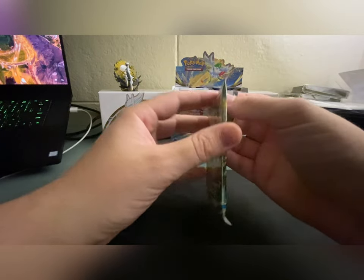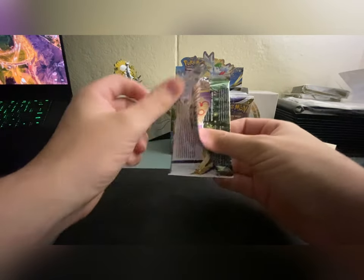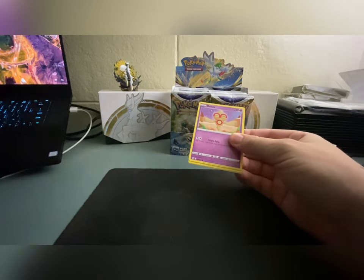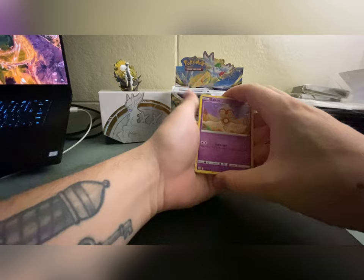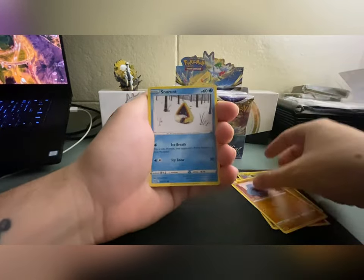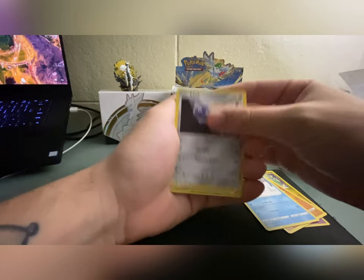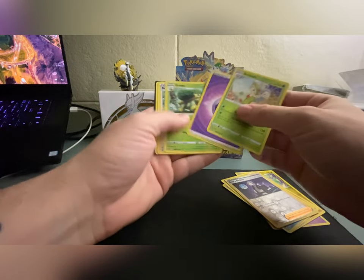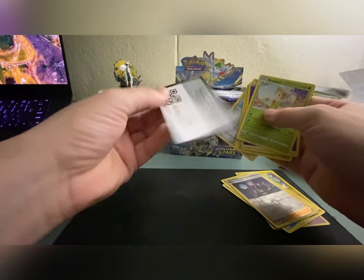Like I said, Astral Radiance came out today — that's pretty crazy. I got some; luckily my area had some Astral Radiance packs nearby, so that was cool. I was kind of worried we wouldn't have anything. We got a Clink, a Boss's Orders, and a non-holo Breloom.